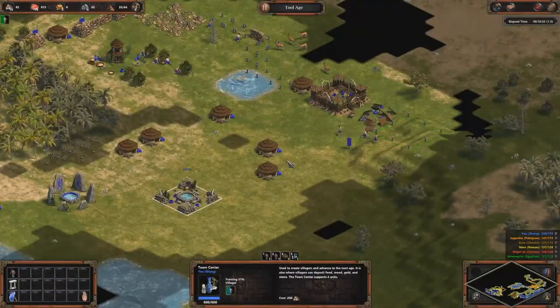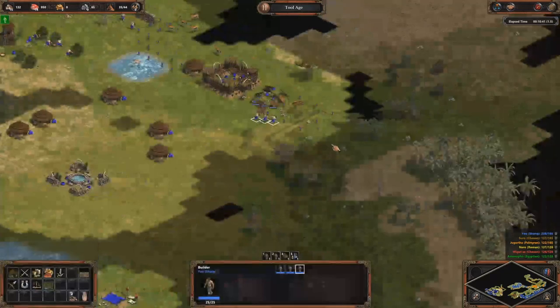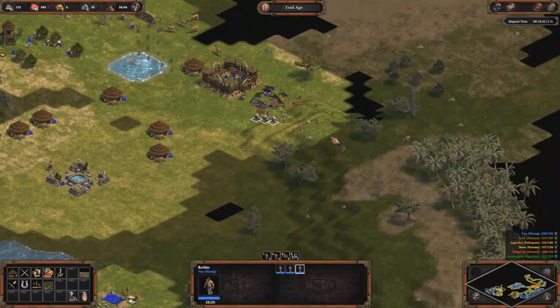I'm building an archery range and soon I can click to the Bronze Age. If you want, you can do this even faster — since I have extra food I could research something at the market, like the wood upgrade. I even made some more villagers. I could have clicked Bronze Age in around 10 minutes if I had switched more villagers to wood earlier.